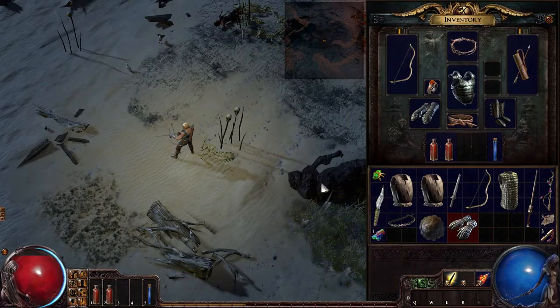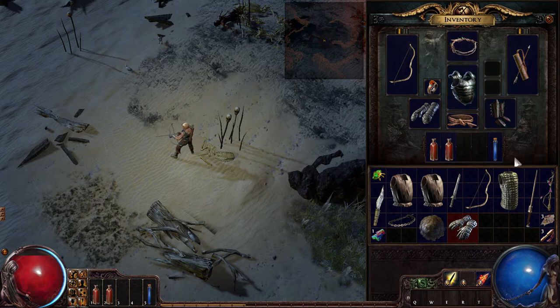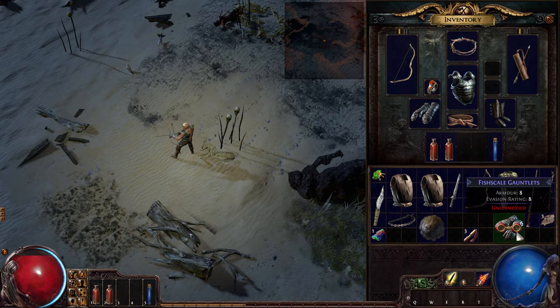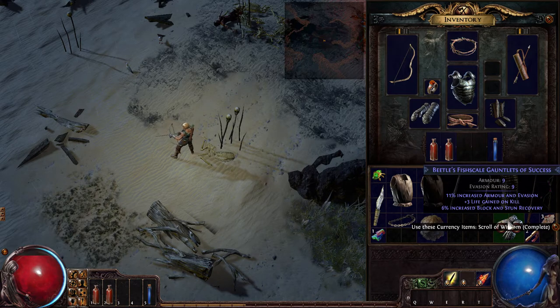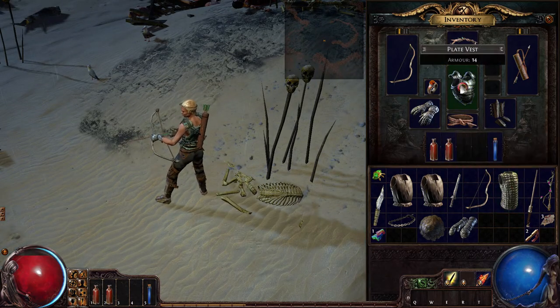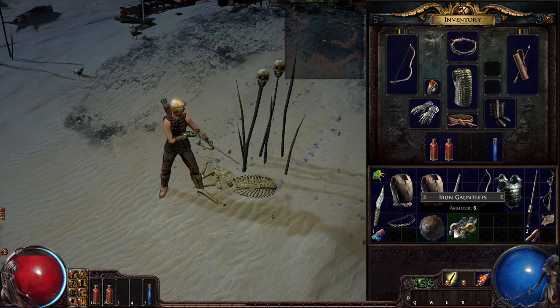Let's check out our inventory before we get swarmed again. A pretty cool sword — Padded Vest, quality plus 10, interesting. Fish Scale Gauntlets — I have an identify scroll. Beetle Fish Scale Gauntlets of Success: 11% increased armor and evasion, 3 life on kill, plus 6 increased block and stun recovery. This has nothing so we'll put those back — these look really good and slick.